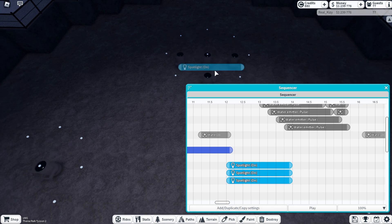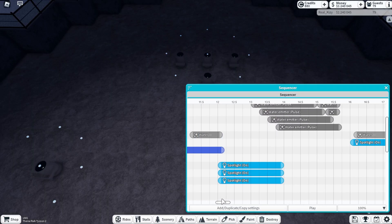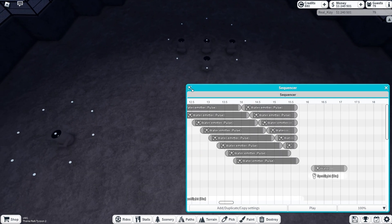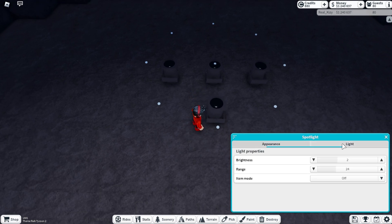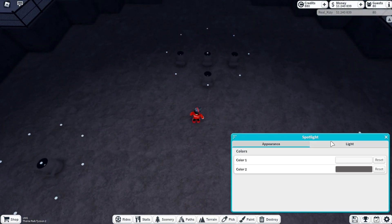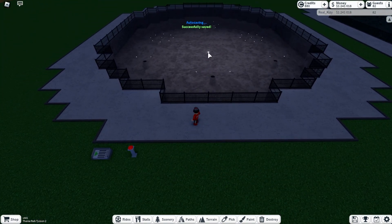The middle spotlight is only supposed to be for this one middle water emitter, so it's only going to turn on for that one moment. This one I don't think I want blue - maybe I'll make it just white. We're going to change the range of these lights - this one I want to be about 30 to 40. The side ones I want a little more - about 49 or 50. The middle one should be maybe 35.